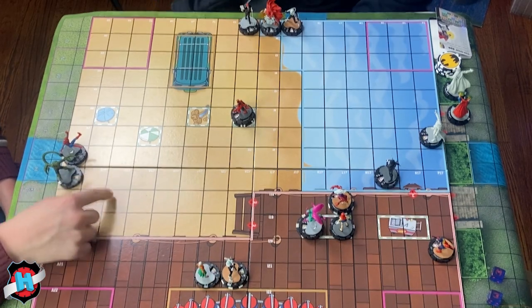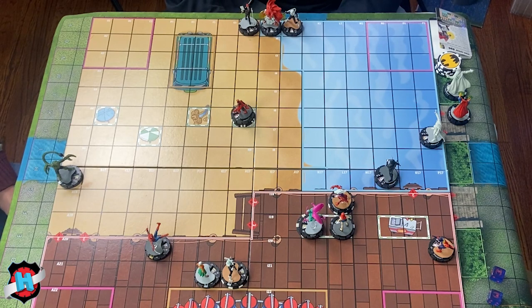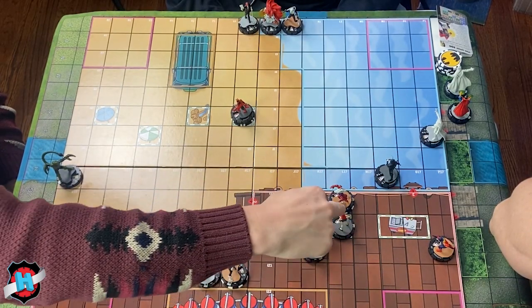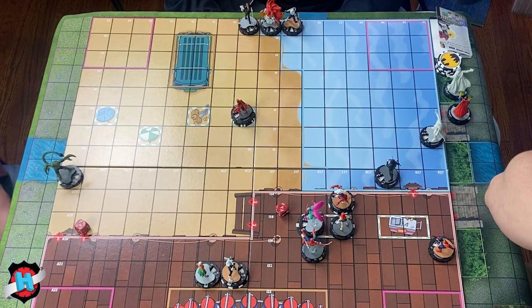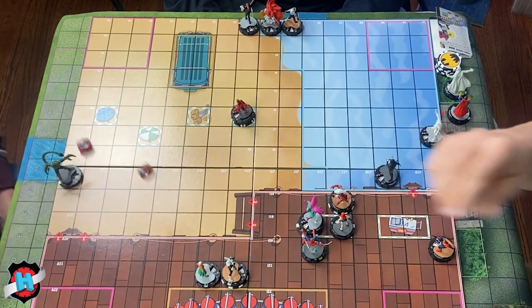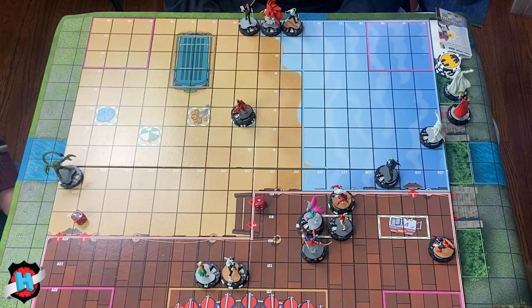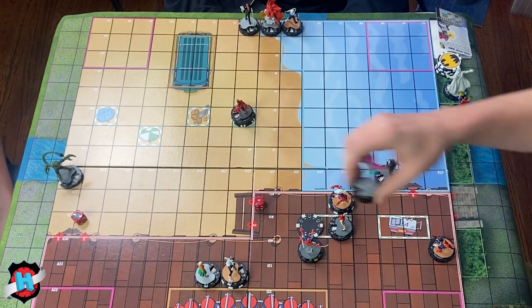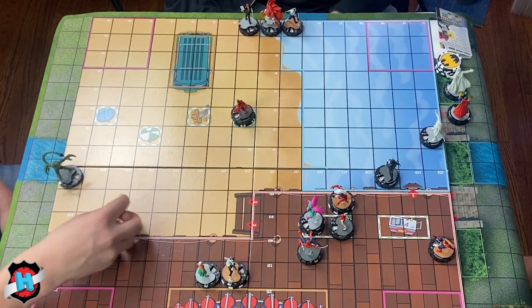Spider-Man wall crawls for free then uses hypersonic speed flurry — when Spider-Man uses hypersonic speed he may instead make up to two close attacks. He flurries to double-target Mary Jane and Beetle. Rolling a 12 on Beetle's 18 defense — that hits. Super senses on a six — yes, she rolls. Deals three damage to Beetle with toughness, dealing two effective, and then targeting Mary Jane.